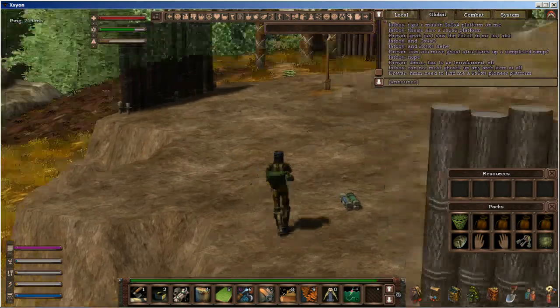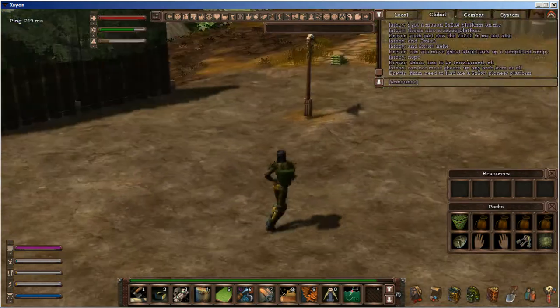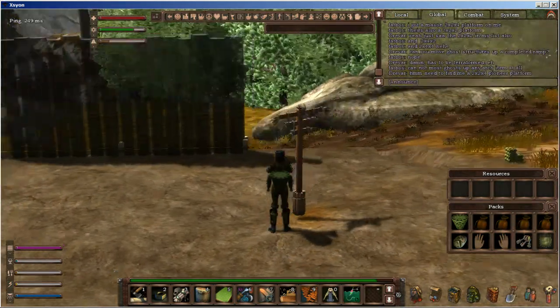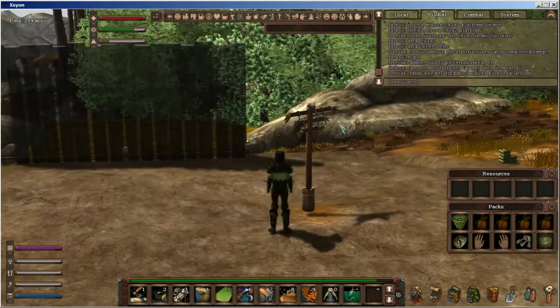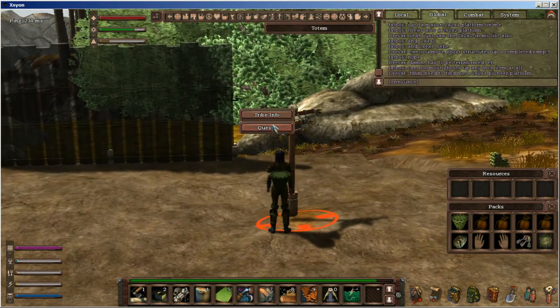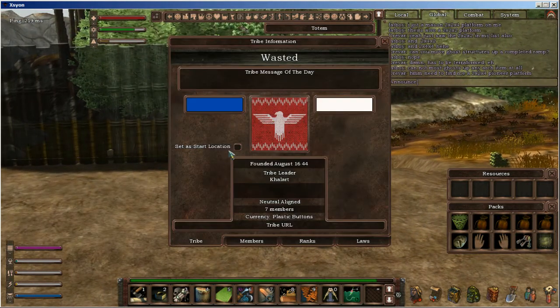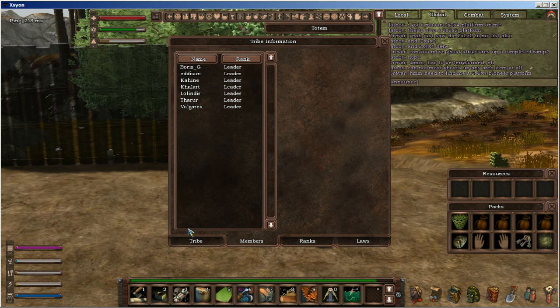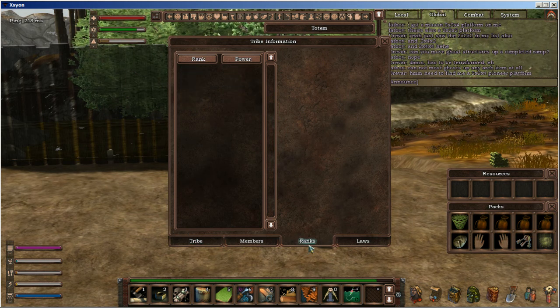And then I come here and look at the tribe info. I'm expecting like a one-man tribe, something like that. I open up tribe info and I see seven members. This is a tribe with seven members. So I now have a seven-member tribe right next to me.